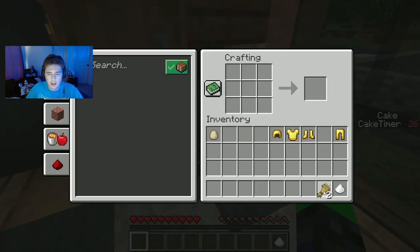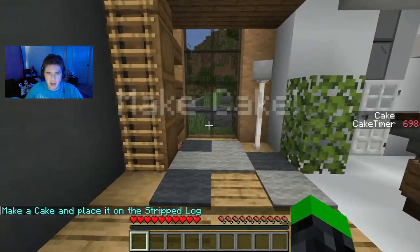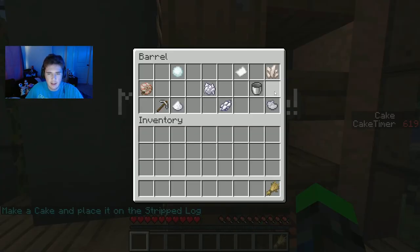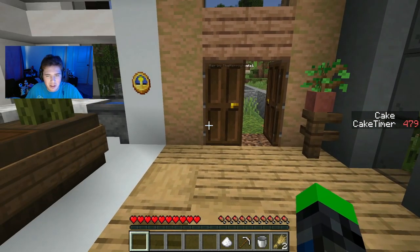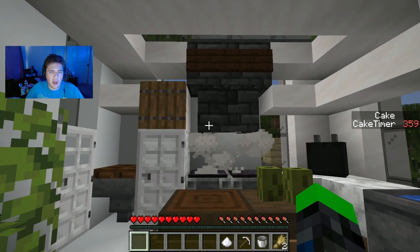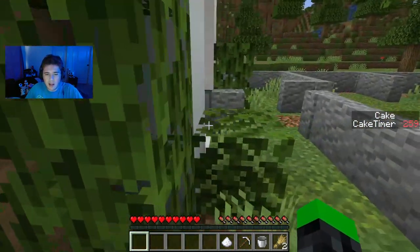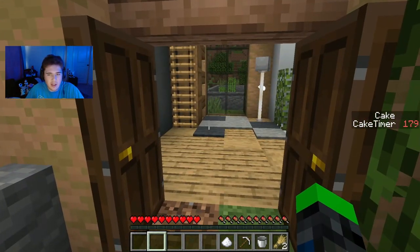Unless we don't — wait, how do you make a cake again? We need three wheat, three buckets of milk, two sugars, and an egg. And I definitely remembered all of that — it wasn't that I just looked it up. But where is all of that stuff? I haven't even found a single bucket of milk. I mean, I found a bucket.